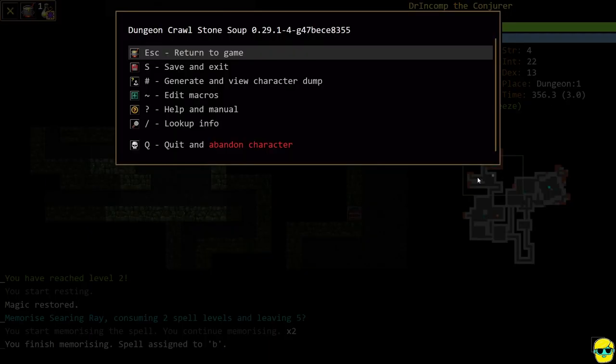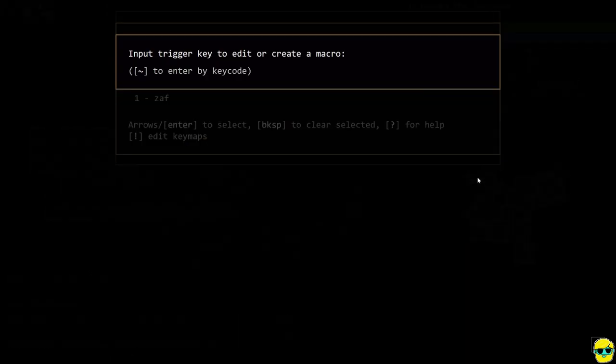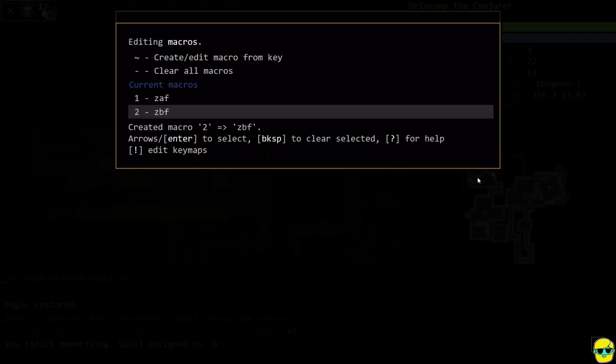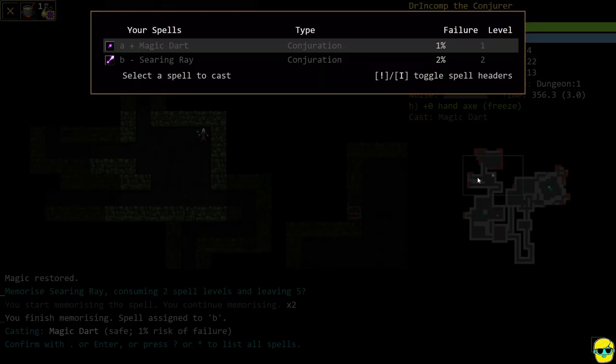I'm going to push Shift-tilde, go to Edit Macro, push tilde again, select 'create/edit a macro from key,' push number 2, and input ZBF. Now pressing 2 will cast our second spell, which is Searing Ray. If you ever want to see your spells and their corresponding letters, push Z question mark to get the full list.